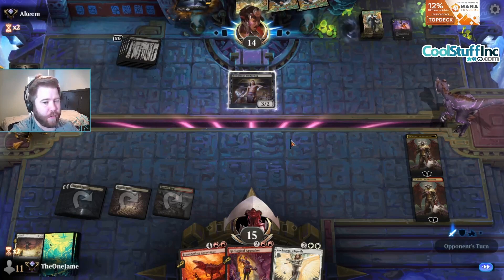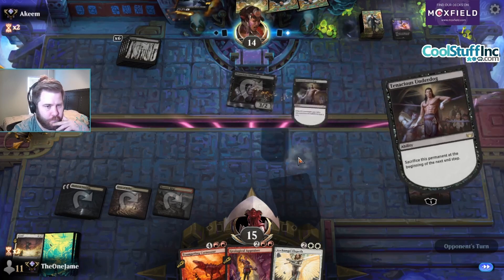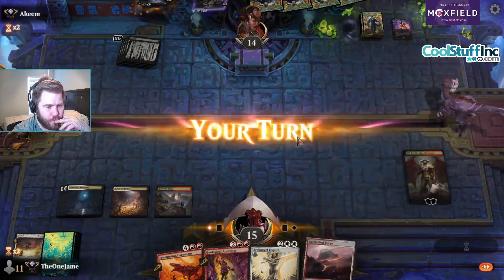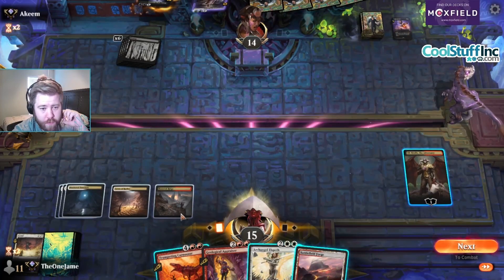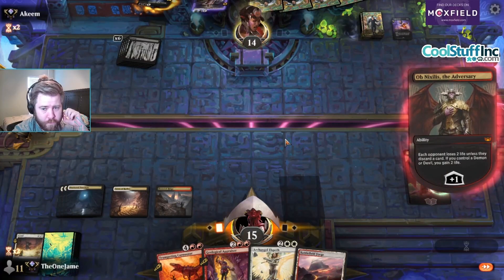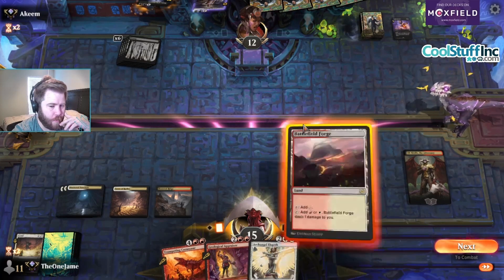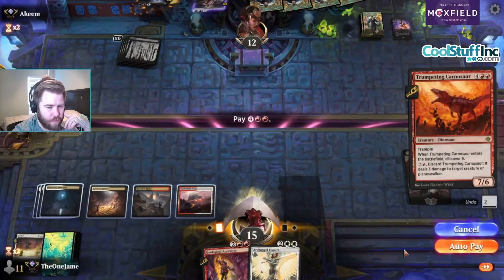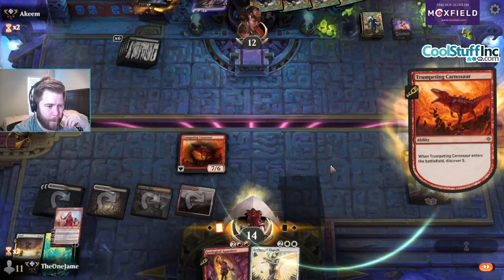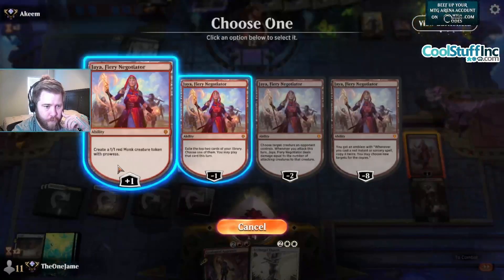Can I get Anoint with Affliction one time for this Tenacious Underdog? A red source — things you love to see. We're gonna try to get another planeswalker here with this Carnosaur. Quintorius one time — I'll take a Jaya. I'll make a 1/1 monk.